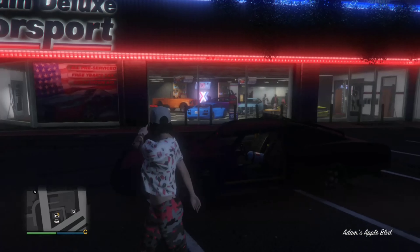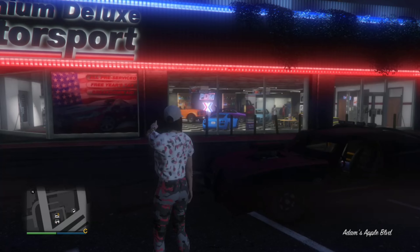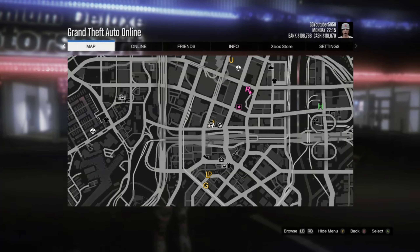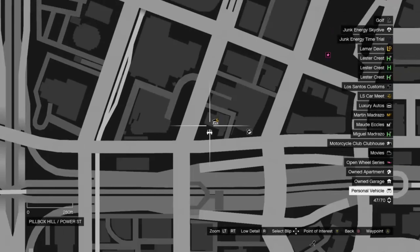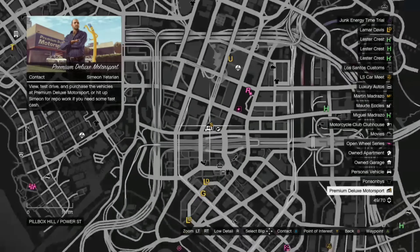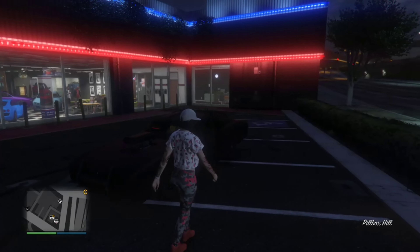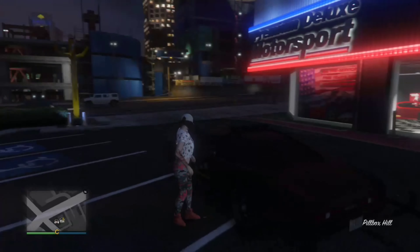First, you want to come to Simon's Motorsports car dealership. If you don't know where that is, just press pause and go to the 'S' on your menu when you're in an online session. Once you do that and you are at this spot, go ahead and get in any car.